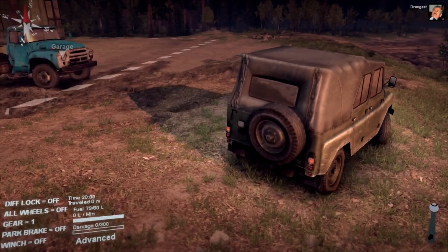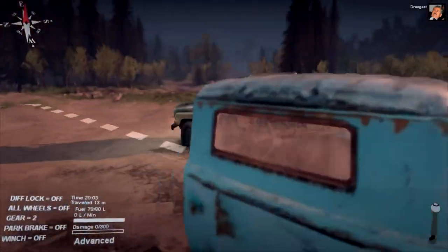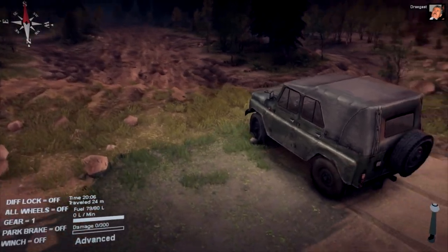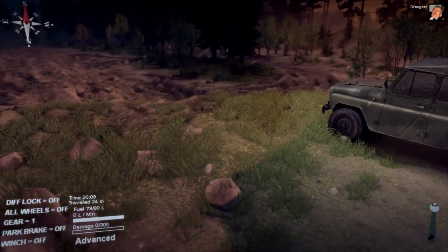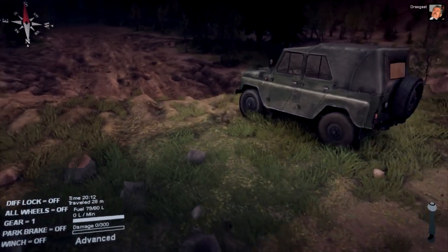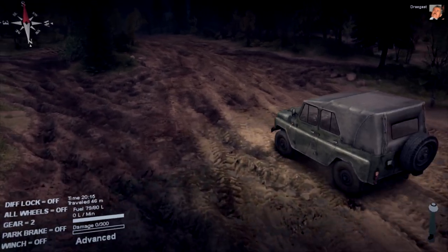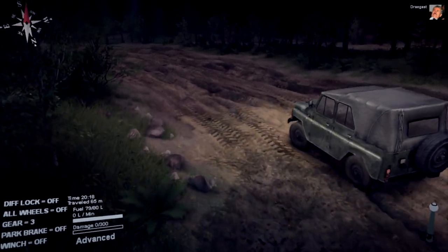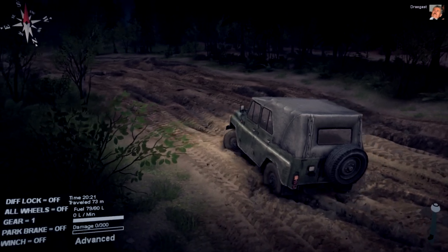I want to be as light as possible because the road we have to go through right now is actually pretty intense, especially for this little vehicle — it has very small wheels. It is a Jeep so it is going to get through it, but it might have a few troubles. We're actually going to start off with differential lock off as well as all-wheel drive off, because actually using that will damage your vehicle if you don't need it.